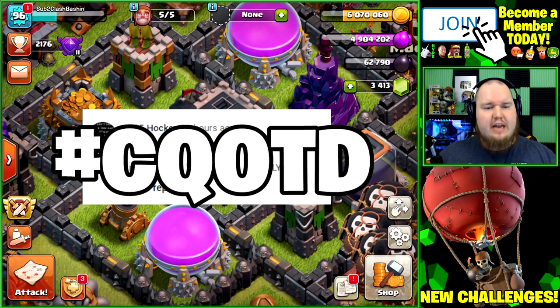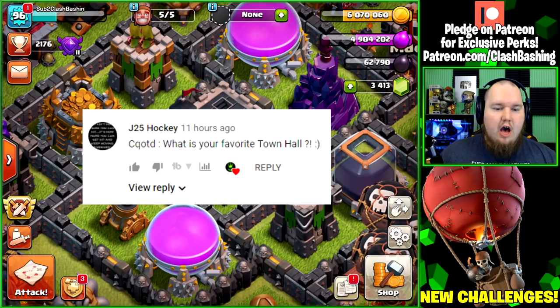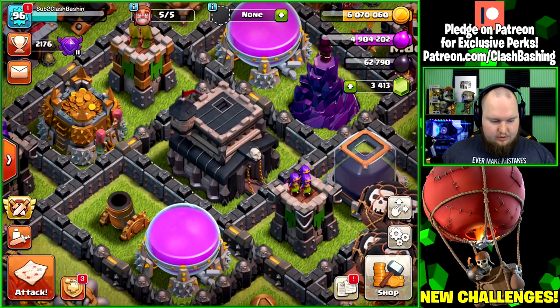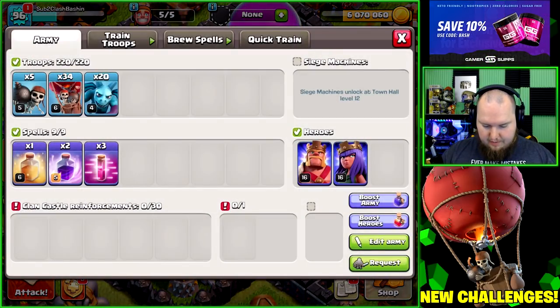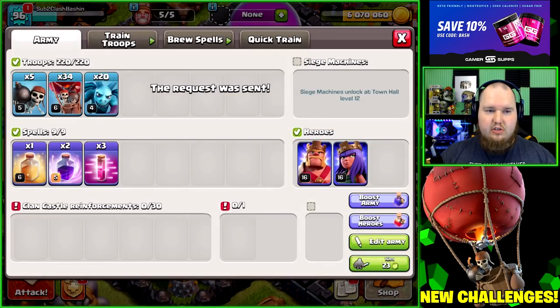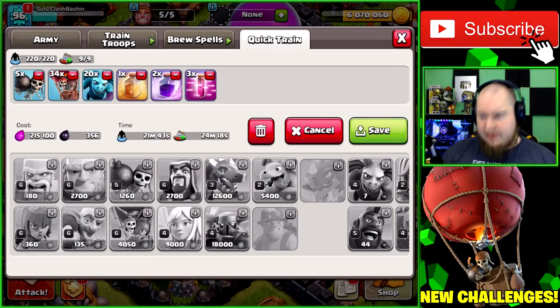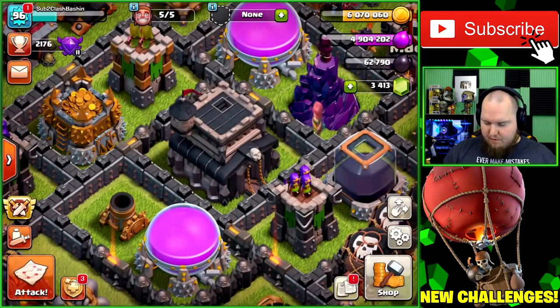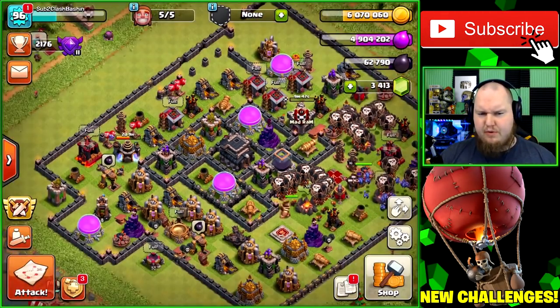I'll probably have tomorrow's video recorded later today — I want to do a Town Hall 5 video. What we're going to be doing is going in and getting some loony farming done. We're requesting a hound and a haste in our clan castle, and we're going to use 34 balloons and 20 minions, costing about 215,000 elixir and 356 dark elixir.